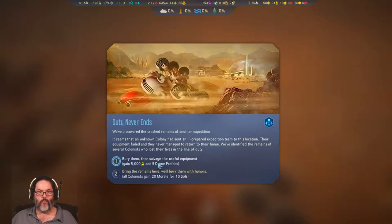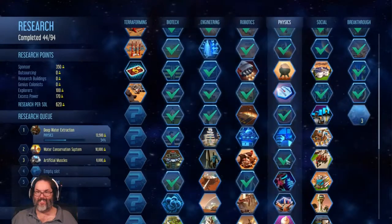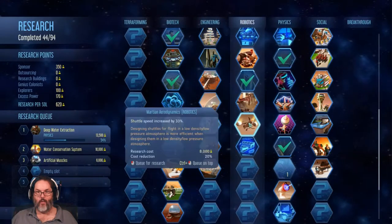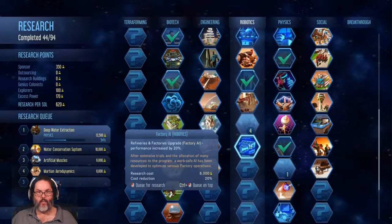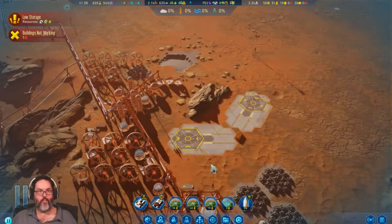5,000 research and five drone prefabs or 20 morale — that's what we're gonna do. Shuttle speed and Arcology — I think it would be good to get those going.